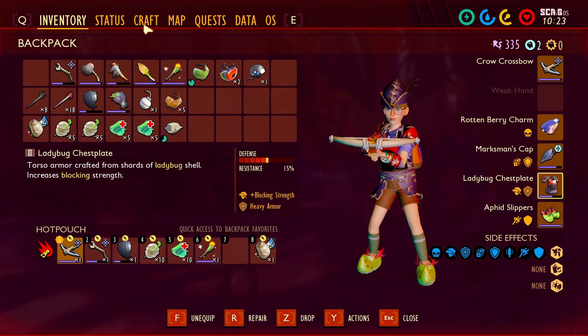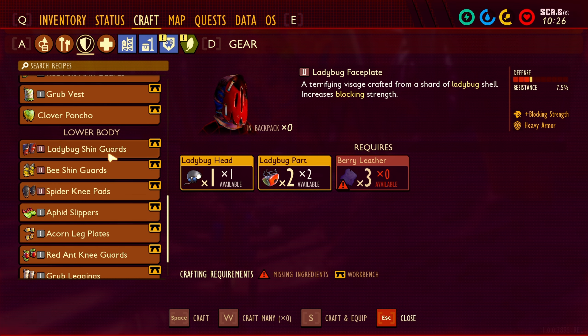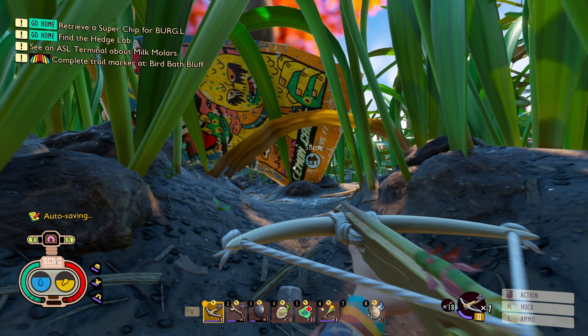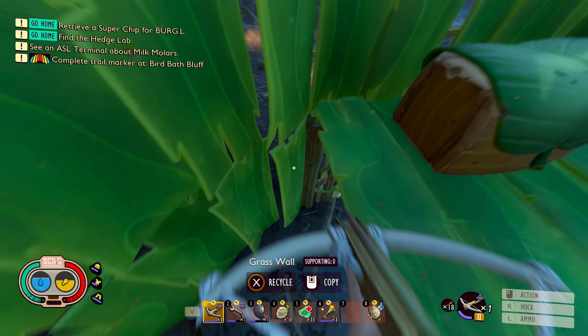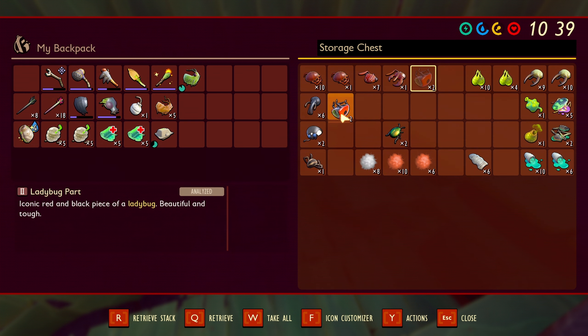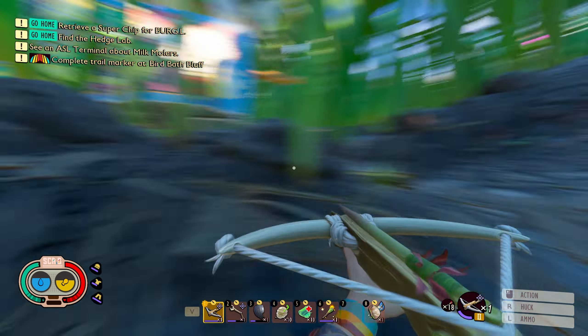I already have the ladybug chestplate. Now in order to make the ladybug faceplate I already got those parts, and in order to make the shin guards I need five parts - oh yeah, that's all that's missing. I have these two already, so we only need five more ladybug parts. Maybe I even have some at home. We only need five more and then we can make the full ladybug armor - that is so damn good!